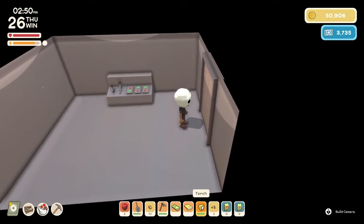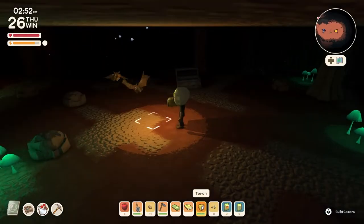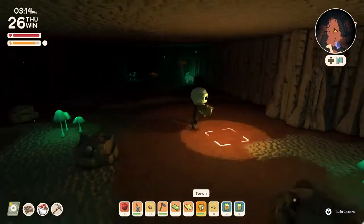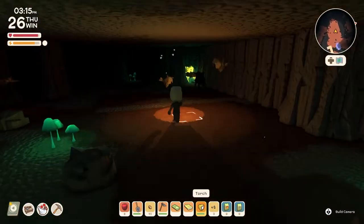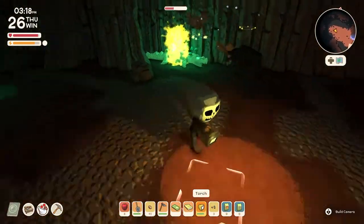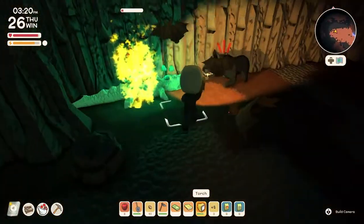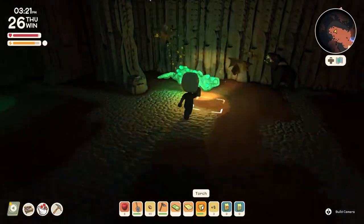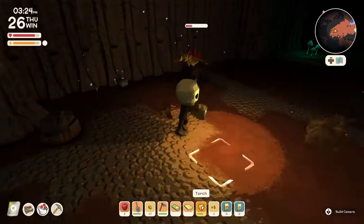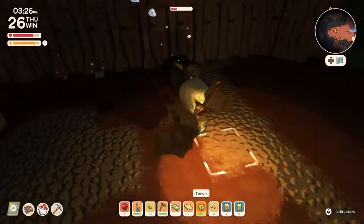Last but certainly not least, I want to show you a trick I've mentioned in a previous video. You can flash enemies with your light and it will stun them. As far as I know, this only works in the mines — it doesn't work on the surface. But once you stun them, it gives you an opportunity to wail on them with your weapon. You can hit them about three or four times before they come to and start fighting back. They do become immune to it after the first time, so what I usually do is hit them one good time, stun them, and then just wail on them until they die.